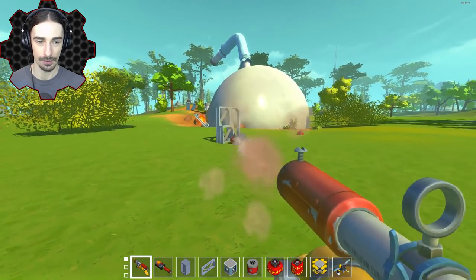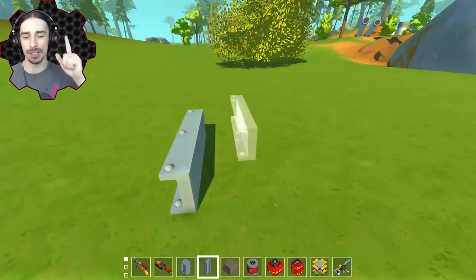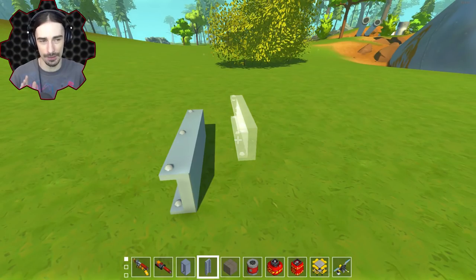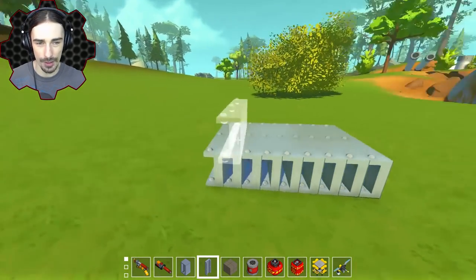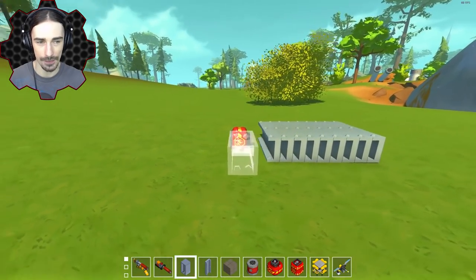Here's something to test now: do explosives have penetrative distance? If I stack a bunch of blocks like this, does the explosion penetrate through them, or does only the first layer take damage? Let's find out.